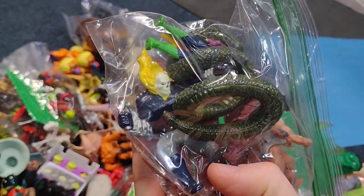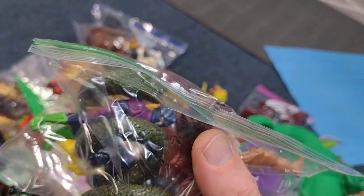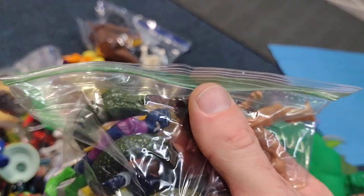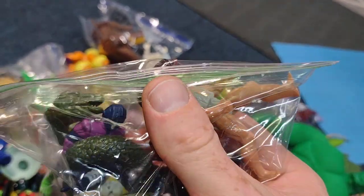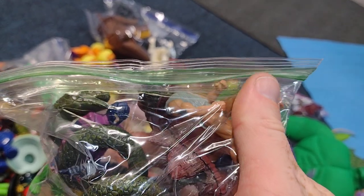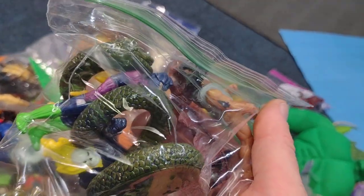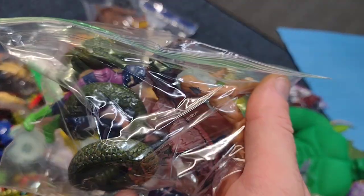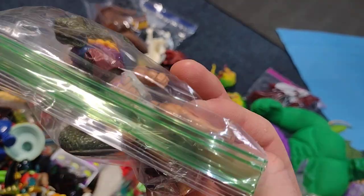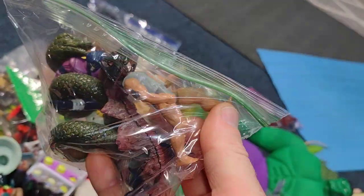Here's a Marvel PVC Ghost Rider and a snake. What is that? That's not the Air Raiders, that's the — sky something maybe. That was a really cool toy line where they got ropes and these guys slide down the ropes and everything. There's a Bone Age — Bone Age caveman figure.